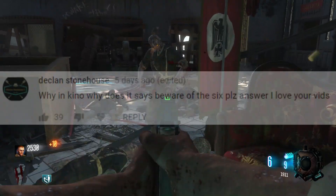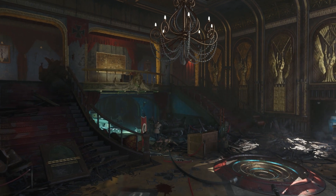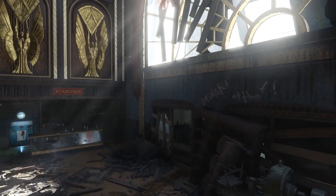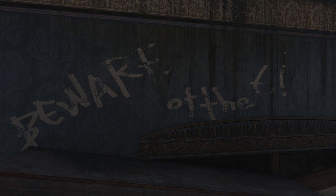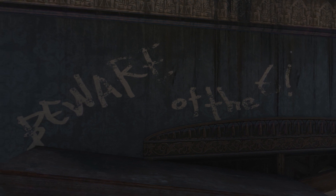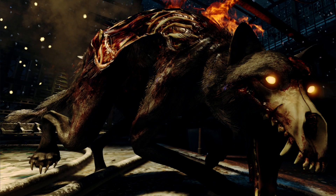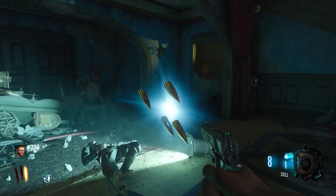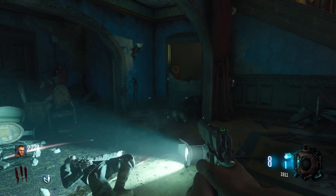The next question — which had a lot of likes — asks: why does it say 'Beware of the Six' in Kino? This is a very old easter egg in Kino Der Toten, a map out since around 2010, and even now there are still a couple of ways to look at it. It's never been confirmed what it actually means, but in my opinion there are two ways of looking at it. Some people think it refers to the Nova Six crawlers, and others think it refers to the hellhounds — specifically Samantha's dog Fluffy.